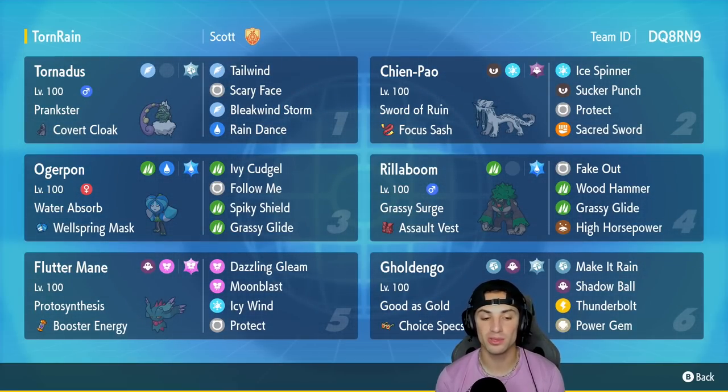In our fifth slot we've got Proto Synthesis Booster Energy Flutter Mane with Dazzling Gleam, Moonblast, Icy Wind for speed control, and lastly Protect.